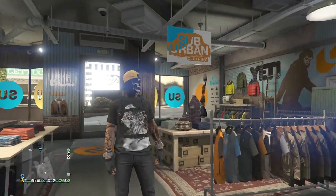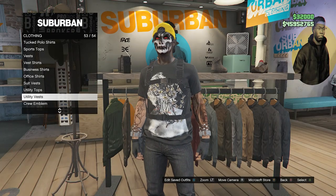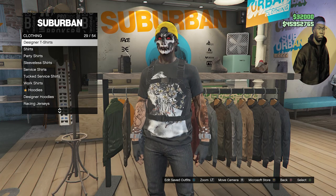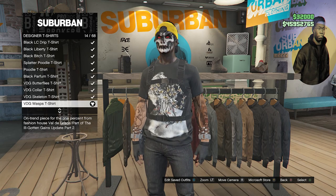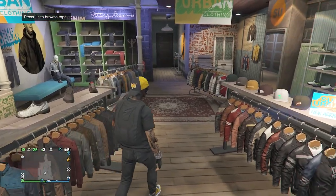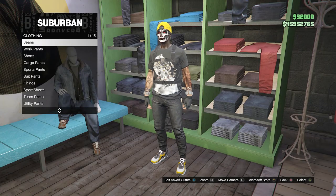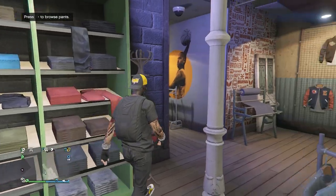This will be the third outfit I'm going to show you how to make. Walk over to your tops. Whenever you are at the tops, scroll down to designer t-shirts on slot 29. After you click on designer t-shirts, look for the VDG wasp t-shirt on slot 14. After you equip the wasp t-shirt, back out of the tops and head over to your pants. Whenever you get to the pants, click on jeans on the first slot and equip the black fitted on slot 56. After you've equipped the black fitted jeans, back out of the pants and head over to your accessories.